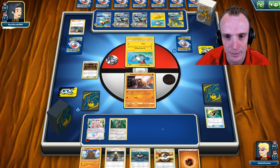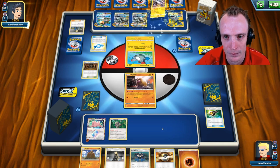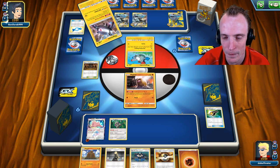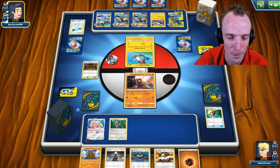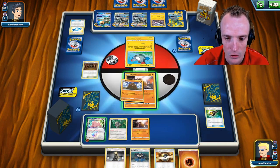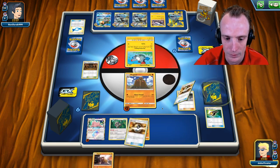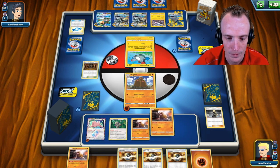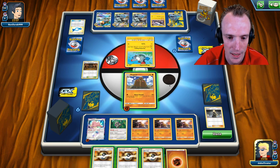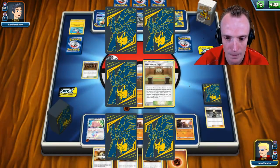There's a Candy — so here comes the Magnezone. Would love to topdeck a Guzma to take it out. We chuck another Diglett down, then Dugtrio, attach an energy, and Cynthia out. We chuck a couple more Digletts — we don't want to evolve anyone just yet because they're probably setting up for their Tag Bolt GX. We Home Ground, take out this Magnezone, and get a prize card — Martial Arts Dojo, beautiful. That's exactly what we want.